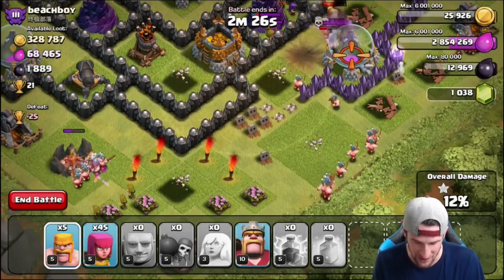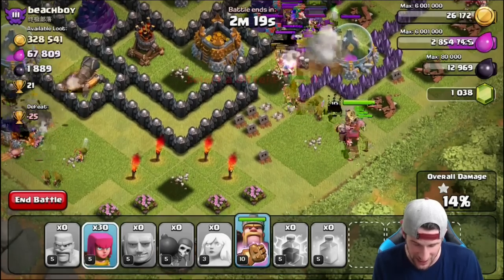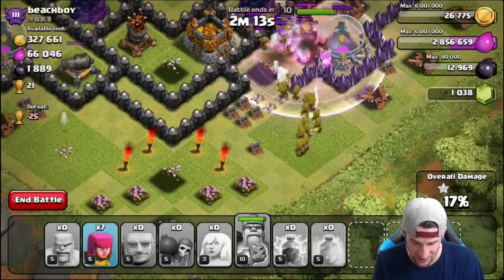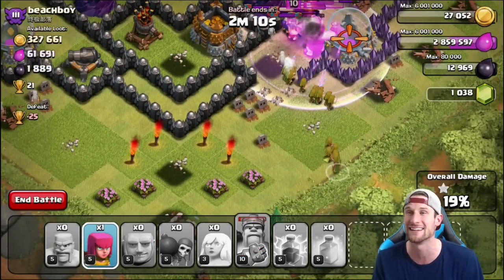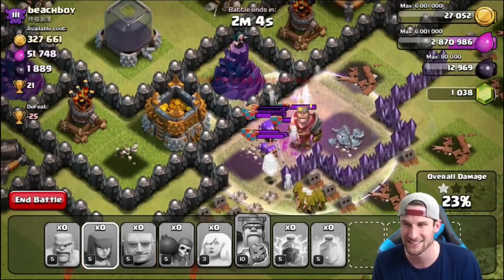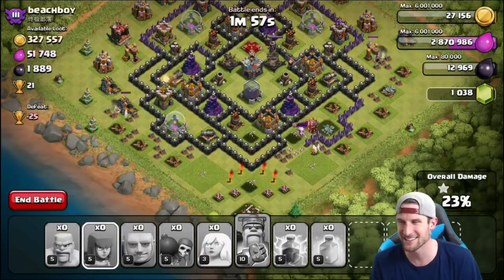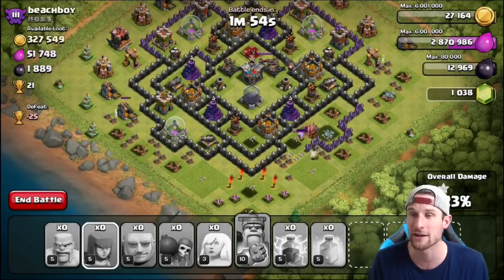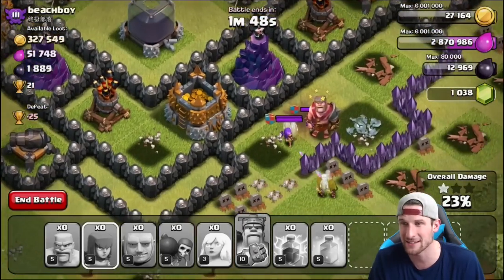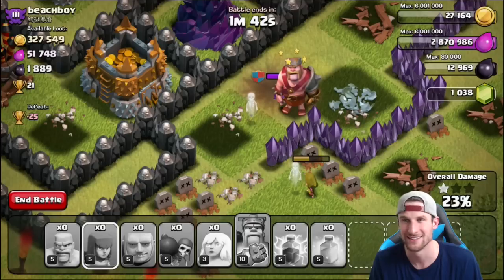We're still trying to get that gold up top — that was our whole goal. We drop off our king as a distraction but there are way too many clan castle troops up there. We rage him up and see what happens, but the king goes down way too fast — max level archers, clan castle troops just wrecked us. Somehow we got 23%, but we didn't have any gold to do anything else with.